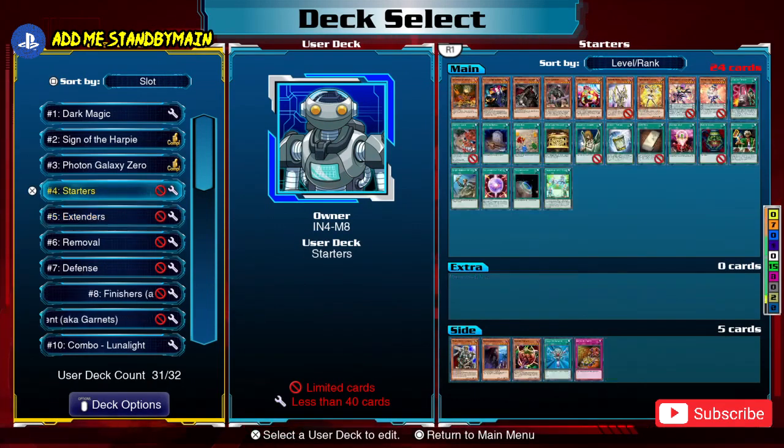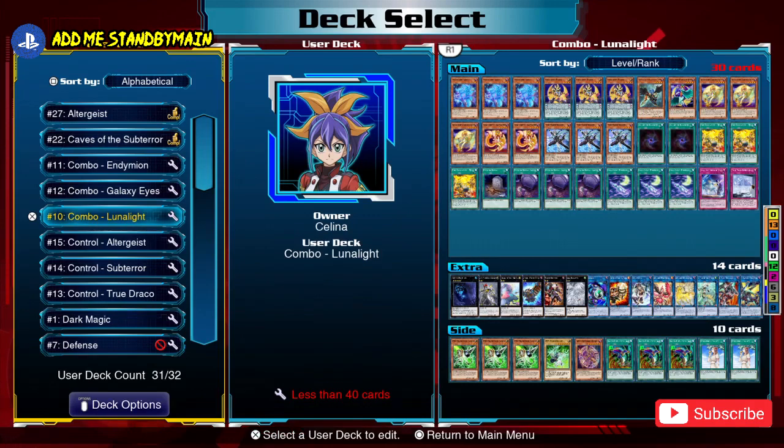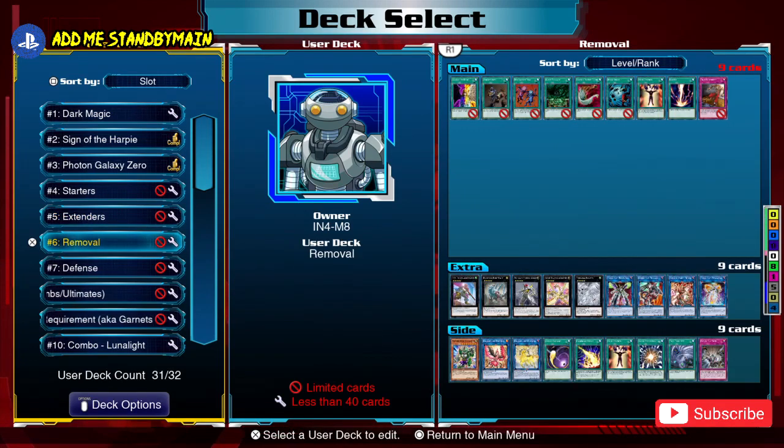How many extenders do you want? I won't give a specific number, but the total number of starters and extenders determines your playstyle. If starters and extenders total less than 15, you're building a control style deck. If you have above 30, or about 75% of your deck, you're building a combo deck. Somewhere in the 20-25 range is a hybrid deck. I'll show examples of these later, but first let's move on to removal cards and defensive cards.